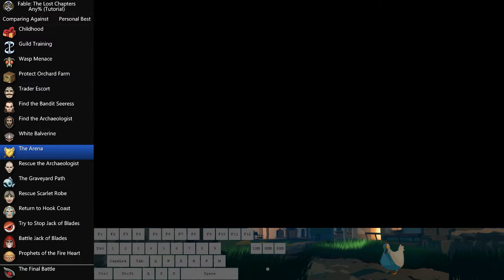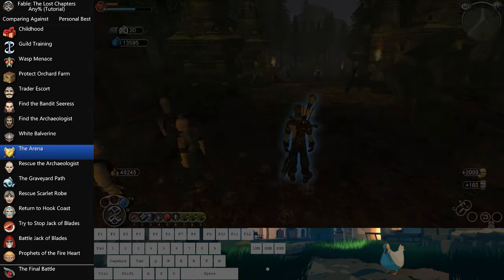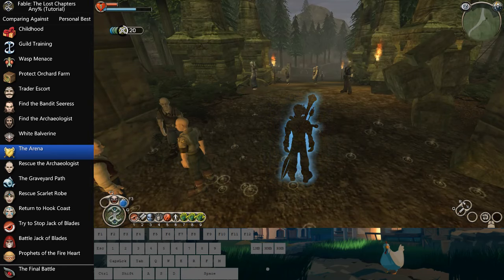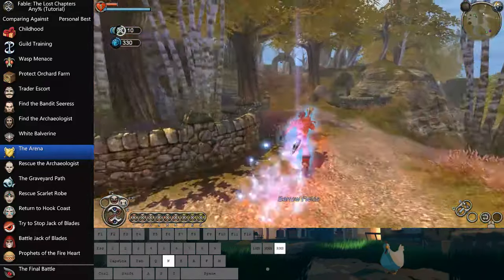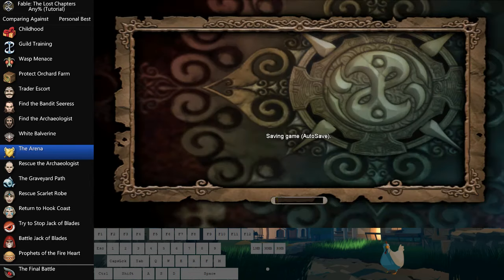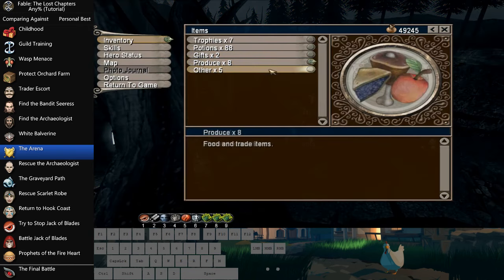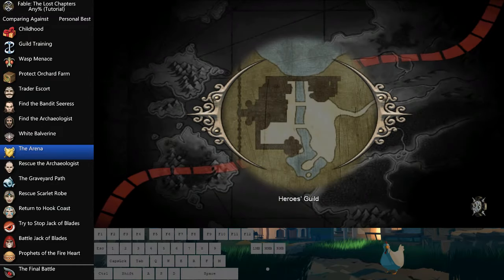This is another convenient teleport — I'll just highlight that and automatically go to Barrow Fields. The reason I put the weapon away was because here, if you're in the middle of an animation like going to unsheathe your sword and you try to use your guild seal, it's not going to work. I probably should have mentioned that earlier.